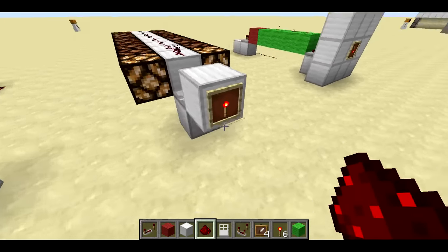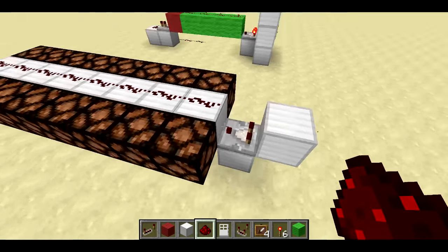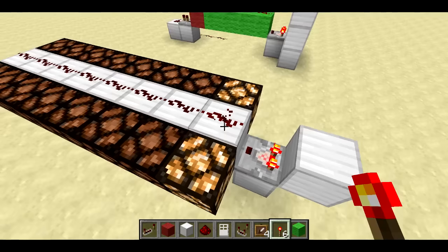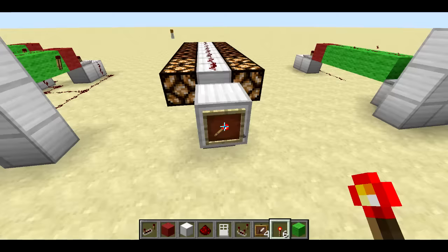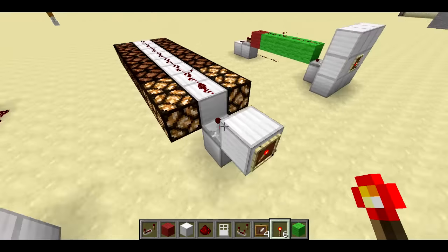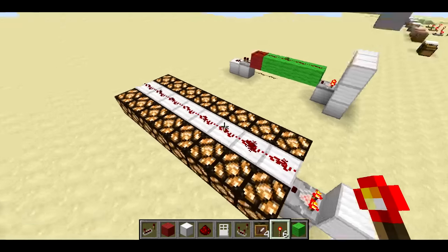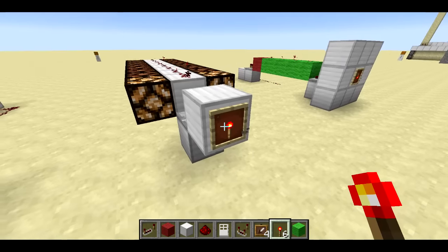First let's go over what the feature is itself. Here we've got an item in an item frame. If I take the item out, notice the comparator is off. When I put the item back in, the comparator is on with an output of one — one piece of redstone dust is lit up. When I rotate that item, the comparator outputs two, and as I keep rotating it: three, four, five, six, seven, eight — the largest value you can get. If I rotate it one more time, it goes all the way back to one.